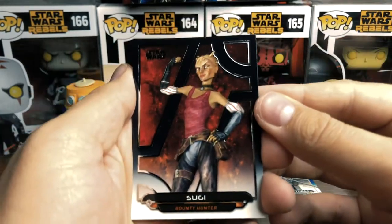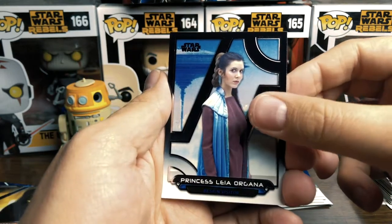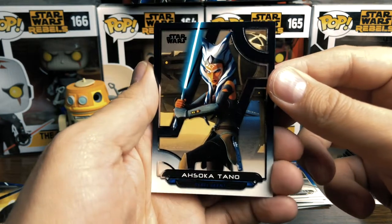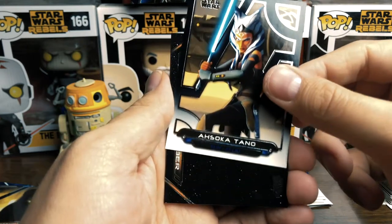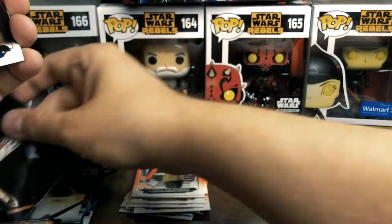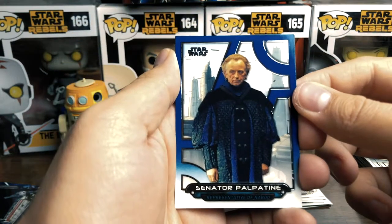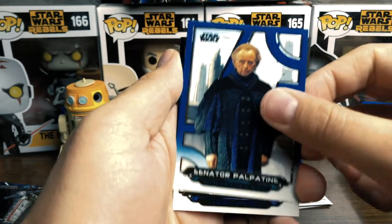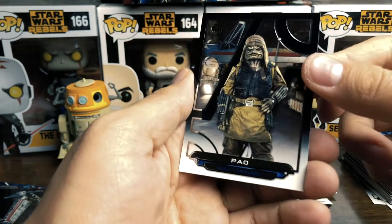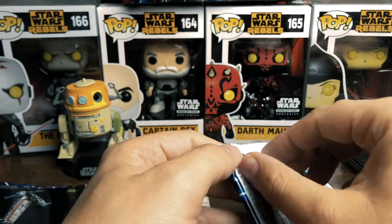We got Sugi. Our princess — Princess Leia Organa from Bespin. Ask and you shall receive — there's my Ahsoka Tano! That card is rad. We got the Resistance Bomber — that's cool. Bail Organa. Senator Palpatine — he was bad then folks. And we got Chewy. And we got Pao — he's a badass too. These cards look so cool.